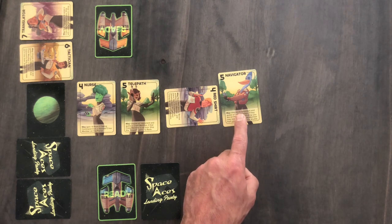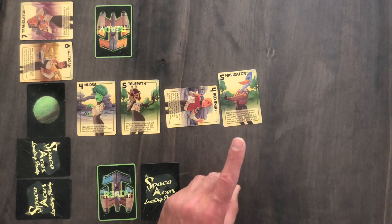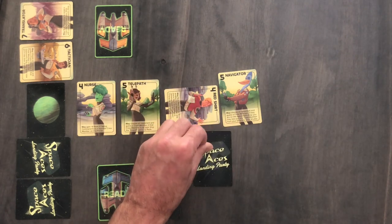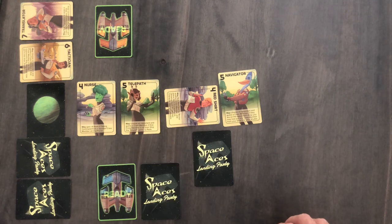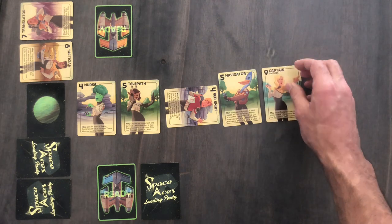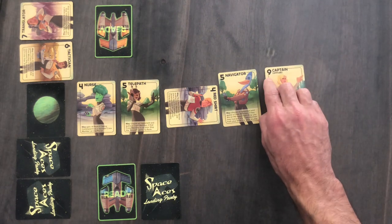Cards like the navigator let you place a crew member from your ship into your shuttle if you can guess the crew member on board an opponent's starship. This is indicated by placing the card face down in front of you. Crew in your shuttle must beam down to the planet and take command of the landing party on your next turn, regardless of their rank or what their special ability says.